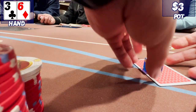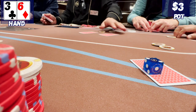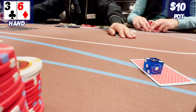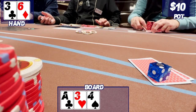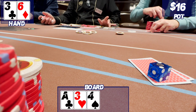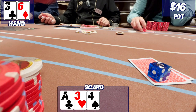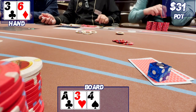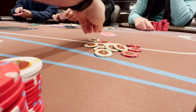This one is fun. 3-6 offsuit in the big blind. I get an option after a few limps and check. Five players see the flop: ace-3-4 rainbow. I check. It checks to the button and he raises to $6. I figure maybe I can represent the ace here. I re-raise to $15 and take down the pot. I do have a pair of threes, but this is a big bluff for me, and it got through. Nice.